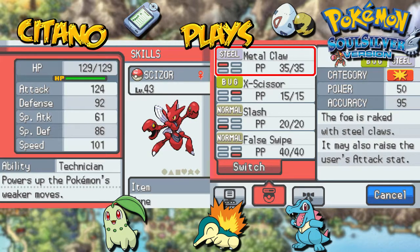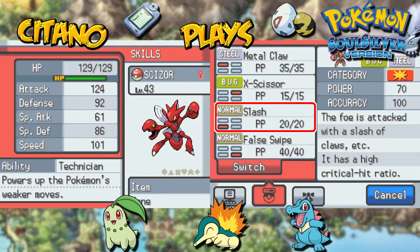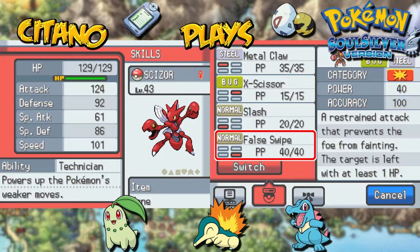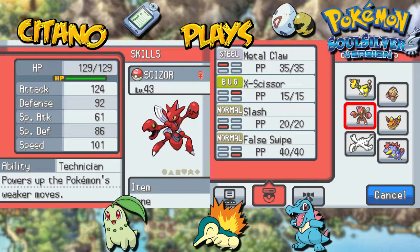That won't apply to X-Scissor, which has a power of 80 — learned at around level 41 — it doesn't get a bonus from Technician. Same with Slash at 70, it stays at 70. False Swipe is going to have a new power of 60 instead of 40, because 40 plus 50% is 20, and that is 60 total. So False Swipe does decent damage now, and Metal Claw hits at 75 power — which makes Scizor really cool.